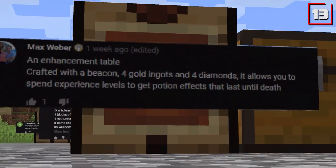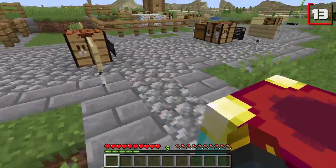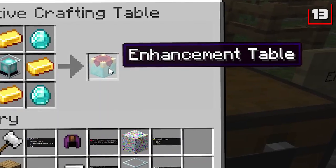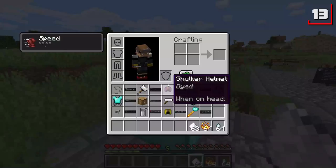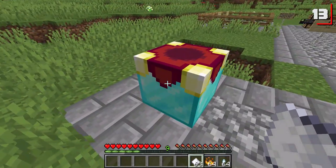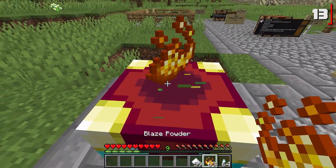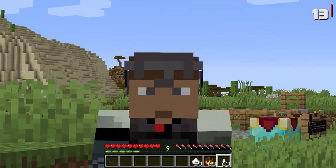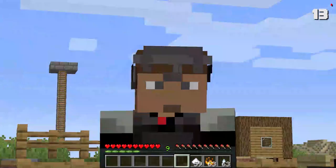Number thirteen is the Enhancement Table, suggested by Max Weber — coolest block we've seen yet, like an enchanting table on sugar. To make it, you're going to need a whole mess of diamonds, gold, and a single beacon. Our interpretation: you take potion ingredients, throw them on the enhancement table, and instead of worrying about potion making, you now have a speed boost. You can keep throwing things on — blaze powder for speed and strength, regen constantly. This one's definitely overpowered. Probably shouldn't last forever — look how strong I am, this is literally made of diamond.